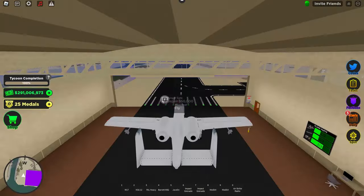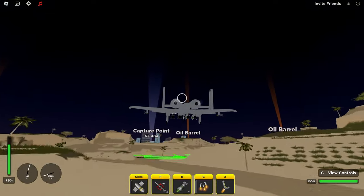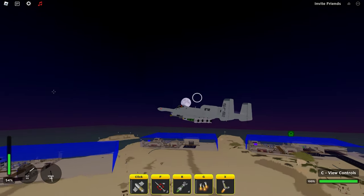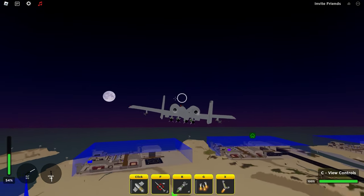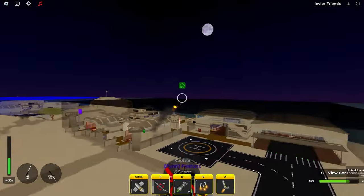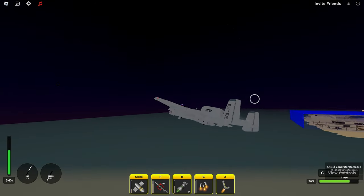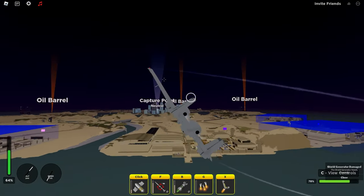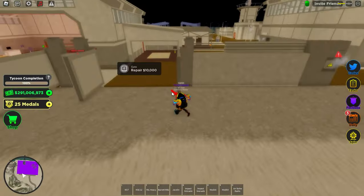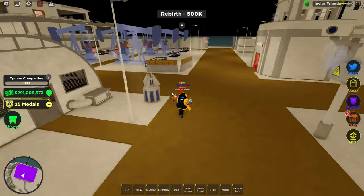We've got the A-10 Warthog now. One thing to keep in mind is that we won't be able to camp on the ground like we did in the F-14, because to drop the bombs we have to be flying, so it might be a little bit harder to raid someone's base. After the test — that was definitely seeming faster, probably closer to around 20 or 25 seconds. I'll give that point to the A-10 Warthog; it definitely seemed noticeably faster than the F-14.